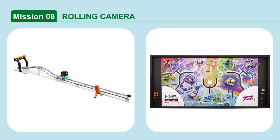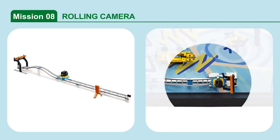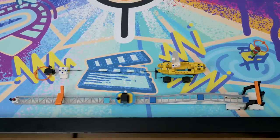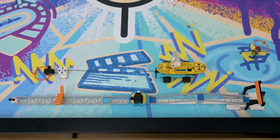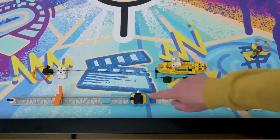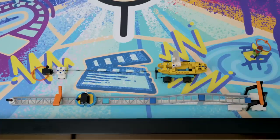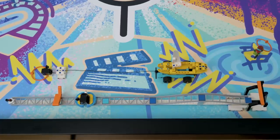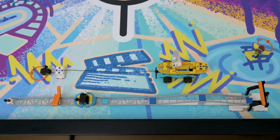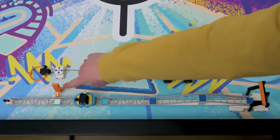Mission 8: Rolling Camera. Release the camera down the track to shoot the movie scene. If the rolling camera's white pointer is left of dark and medium blue but right of light blue, or in other defined zones, points are scored depending on the pointer's final position on the color scale.